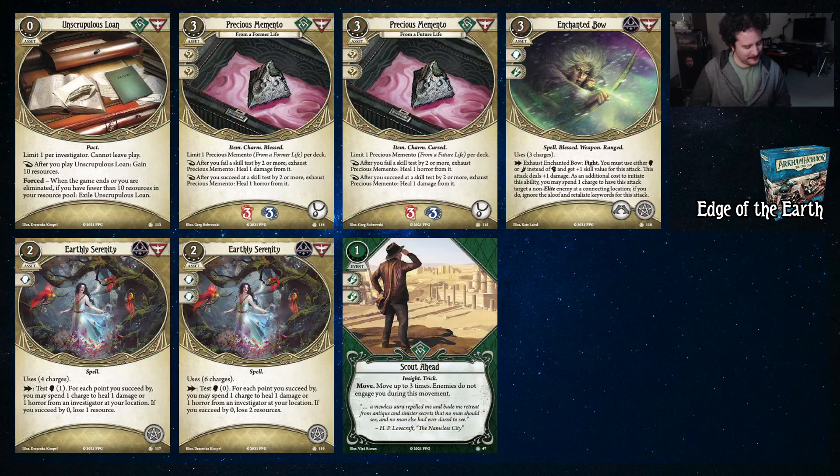We got an Unscrupulous Loan — it costs zero, gives you ten resources, and sits in play. At the end of the game if you don't have ten resources to pay the bank back, they exile that Unscrupulous Loan. For Ashcan Pete it's a little strange because you mostly don't need that many resources depending on the deck you've built, but you could just keep the money. Also: Well-Connected at level zero is an asset that exhausts — just a good option.